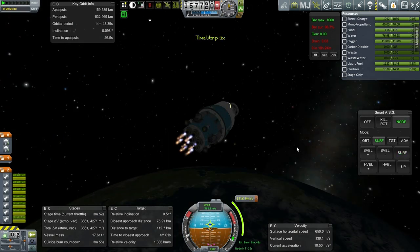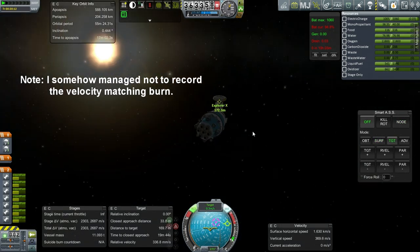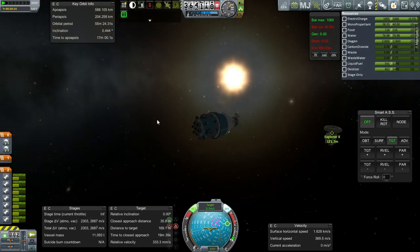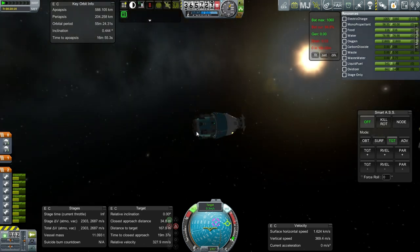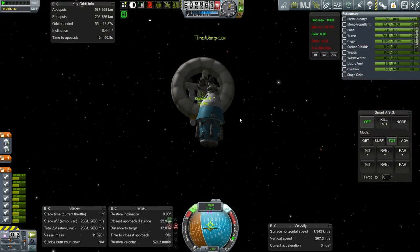Global joint reinforcement. We are on RCS — probably carrying too much of it. I don't have solar panels out but I think our electric charge will hold out. I think I can get this docking done within 10 hours, so no problems there. We do have solar panels — lots of them in fact.